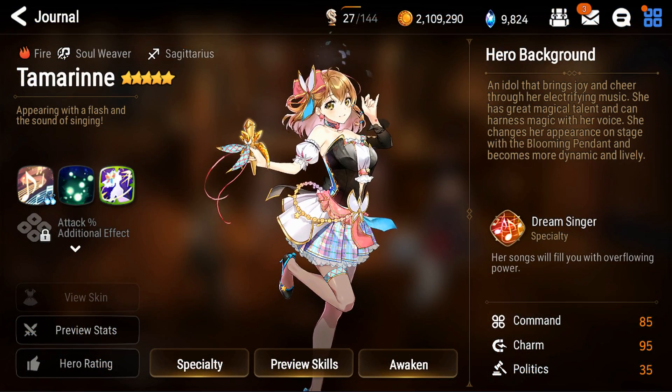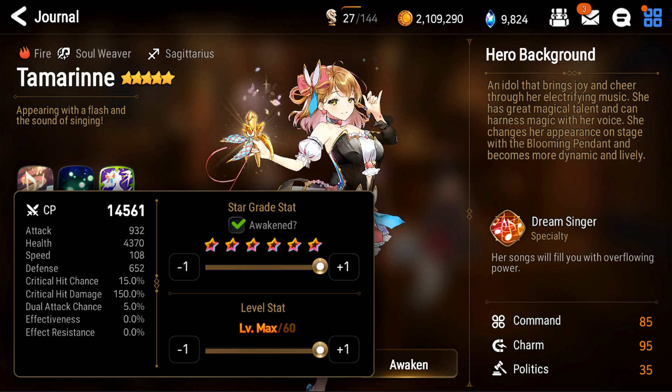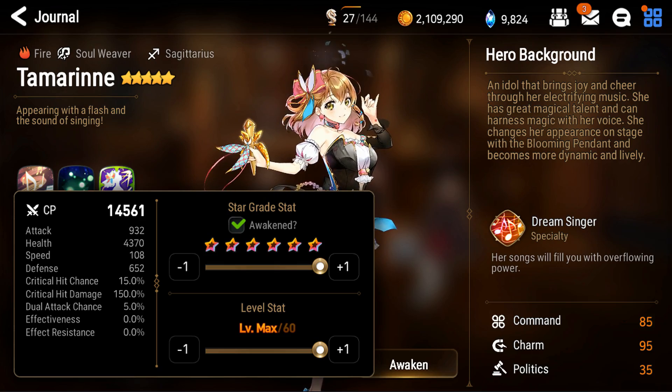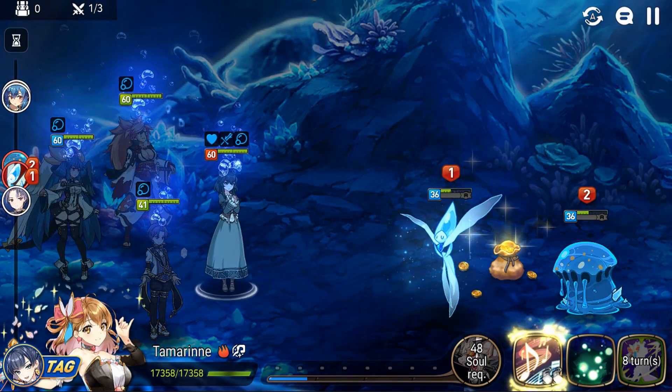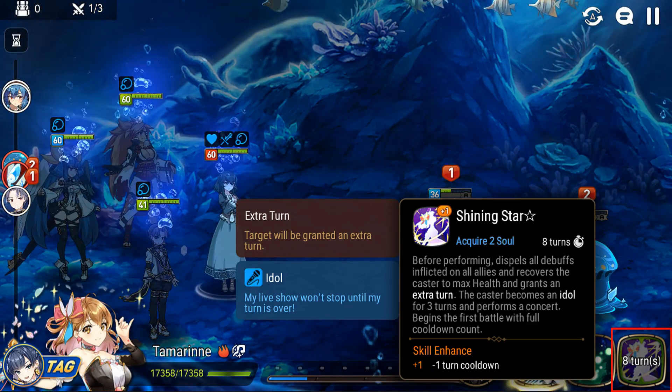Tamarinne is a fire soul weaver that has a very unique function in that she essentially has two modes. However, the second mode — idle mode — is tied behind her skill 3, which starts off a battle with a very long 9-turn cooldown.